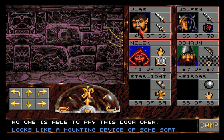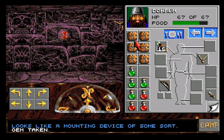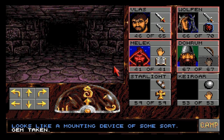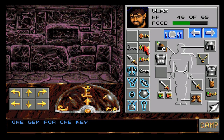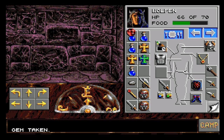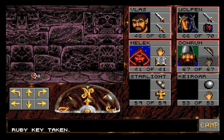No one is able to pry the door open - I'm guessing this is the whole deal. The great thing is, if you look here, it's one gem for one key. You put a key in like this - a useless key - and it becomes a gem. The whole conversion ratio is pretty good.